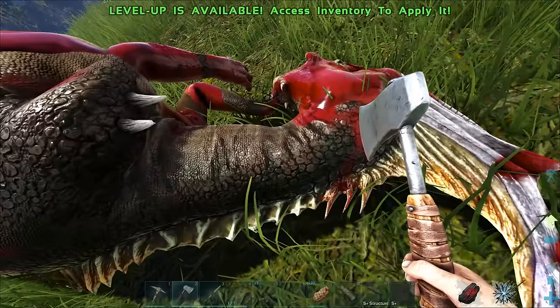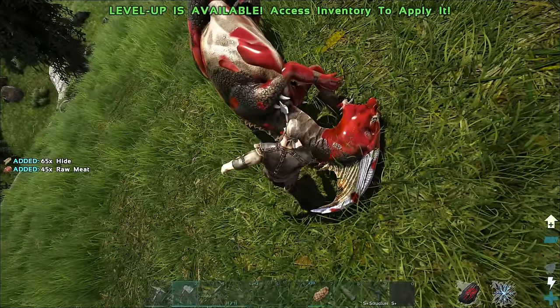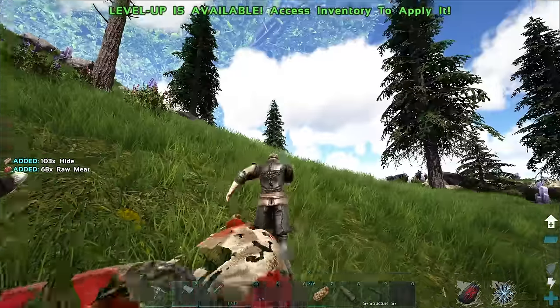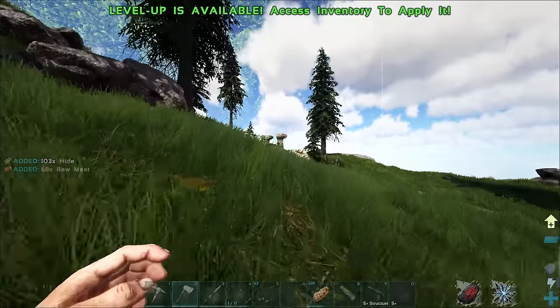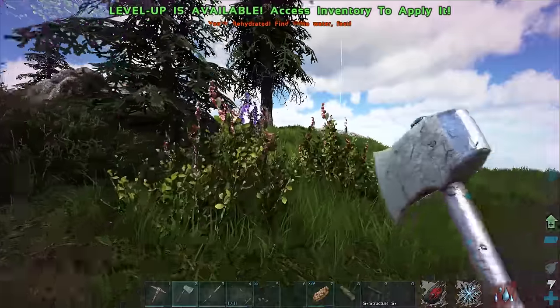Let me grab those arrows back. His blood looks super weird - I don't know why. Is something wrong, are the textures messed up? I don't know what the hell's happening, he looks super weird. Anyway, let's get this forge made.